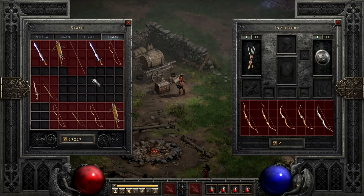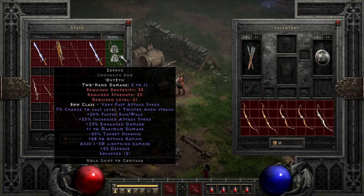Next up is Zephyr, a very cheap runeword good for the cost of Ort and Eth. Though it really won't carry you far into the game, it does have some faster run/walk, increased attack speed, and a few other nice perks, and can even cast Twister when something hits you — though if you're using a bow, you probably don't want to be hit in the first place. It also works oddly well as a low-level Fury Druid weapon, more as a gimmick than a primary strategy, but it is kind of fun to mess around with the shape-shifting bows.